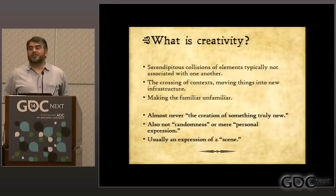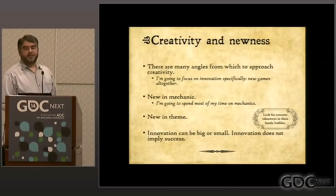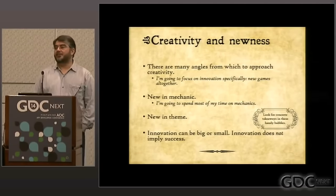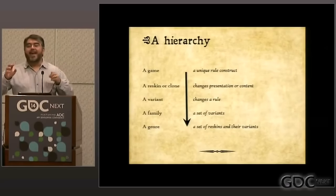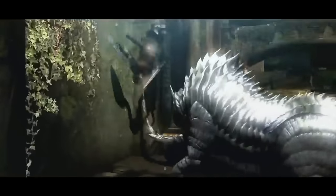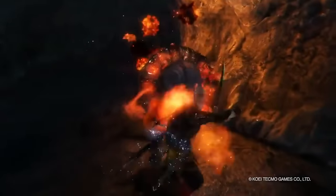In his GDC talk Practical Creativity, Raph Koster echoes these sentiments by suggesting that creativity is ultimately about fusing disparate things together. He starts by insisting we look at the substrate of games and how genres evolve over time. A game comes, then there is a reskin, a variant, a family, then a genre. Let's take Dark Souls: it was reskinned into Lords of the Fallen, then a 2D variant came in the form of Salt and Sanctuary, then we got a family of soulslikes with minor mechanical and thematic variation.